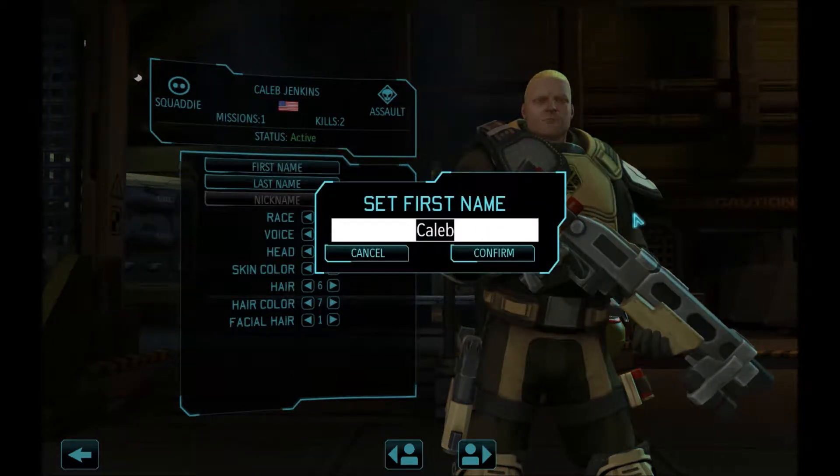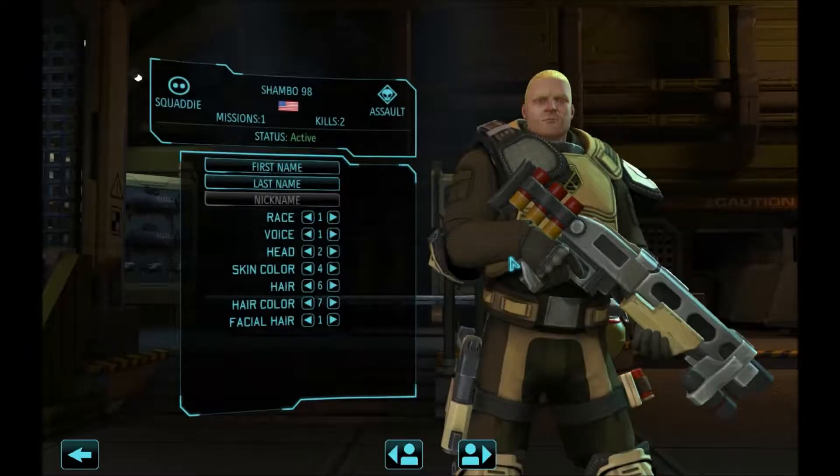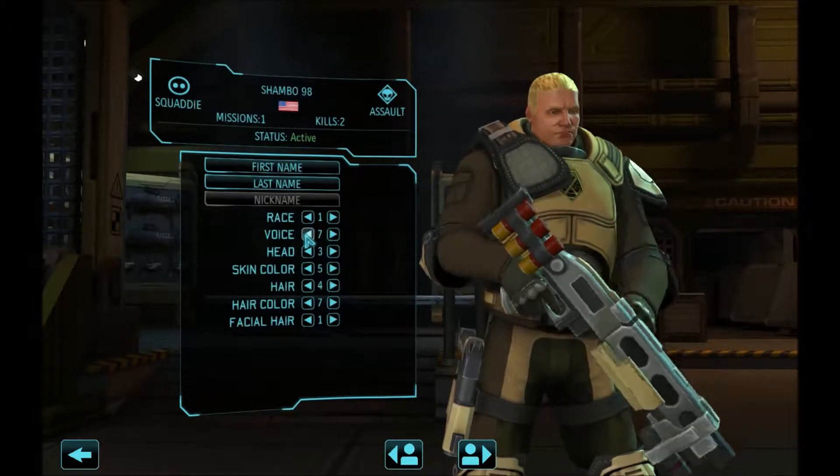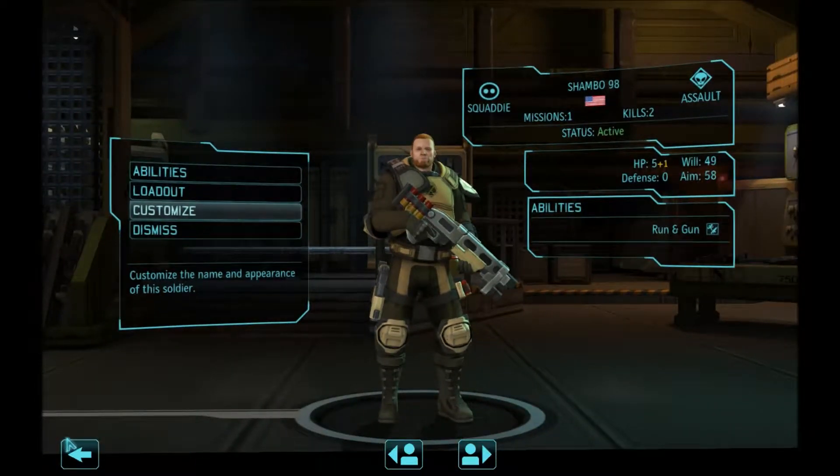This guy is gonna be Shambo 98 — after my partner. I'm gonna die on the inside. I like customizing him; his hair should not be that color. Let's go with something like that. Wait, we need to find the blowout — dang it, it doesn't have it. Well, that'll be him.